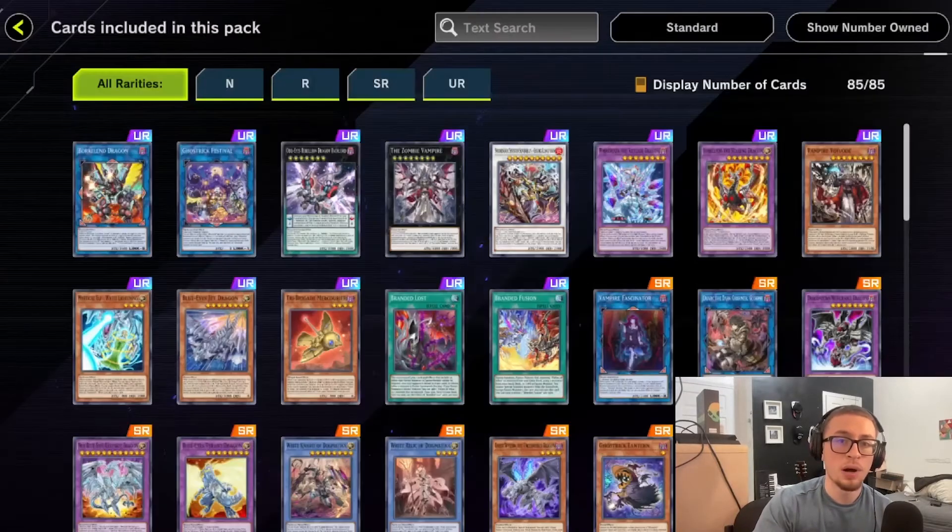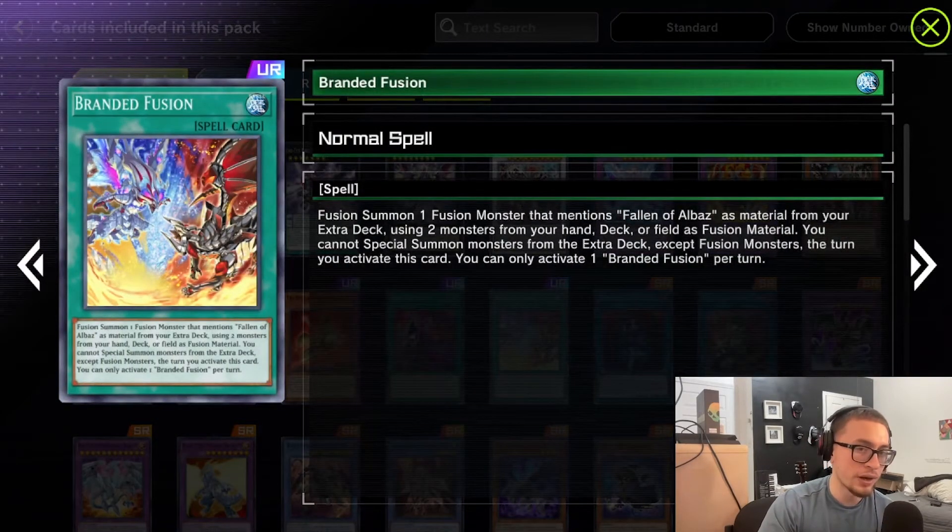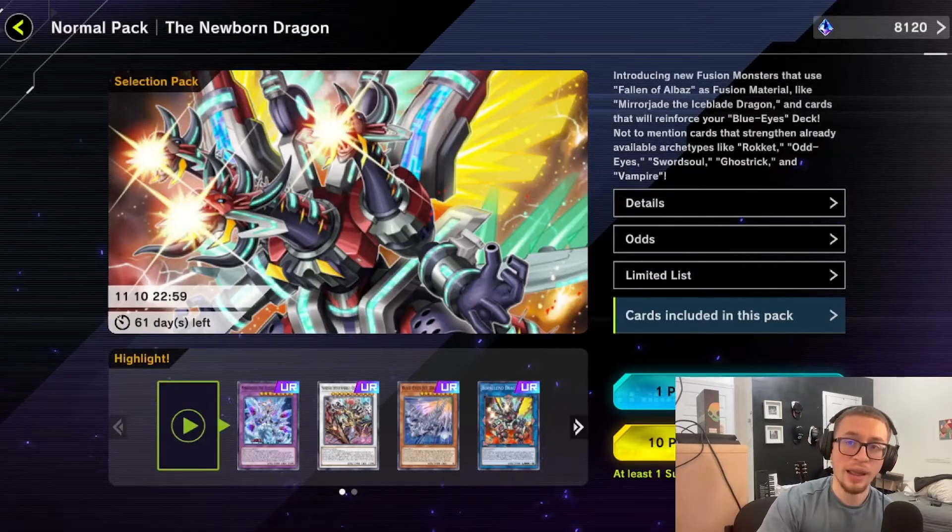It's been a while since we got Branded support in the TCG, but I've almost forgotten how crazy this card was when it first dropped. Branded Fusion is a one-card combo leading to multiple disruptions — it's really powerful. We have 8,000 gems, 8,120 to be exact.